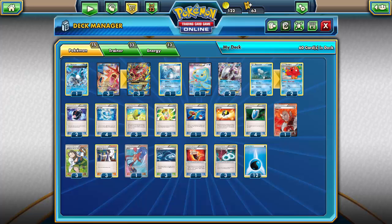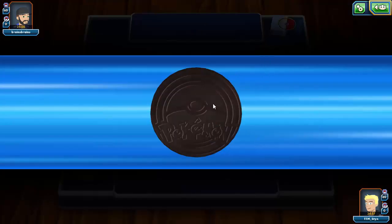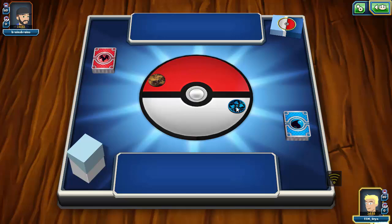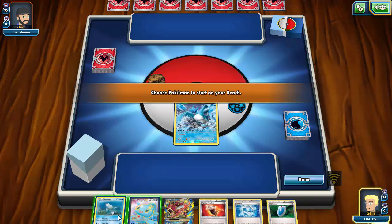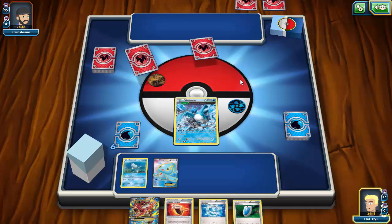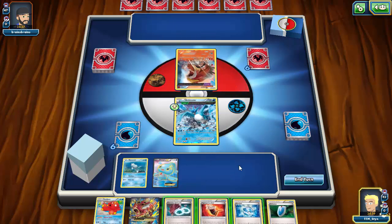Alright, we've found a match against a fire and normal deck, so we have the type advantage. We do get the coin flip — we don't get heads, unfortunately. It looks like my opponent is going to let us go first. I think this might be Speed Entei — yeah, I think that is exactly what it is — so we'll have to push through a little bit to see if this can go well.